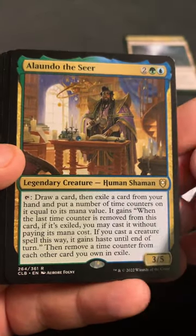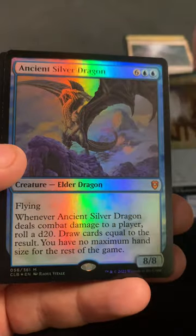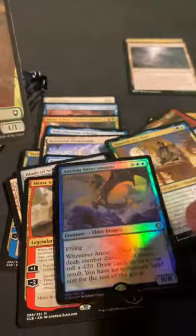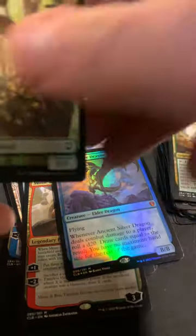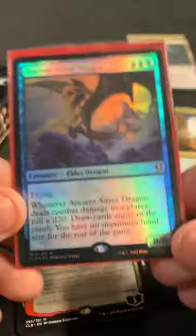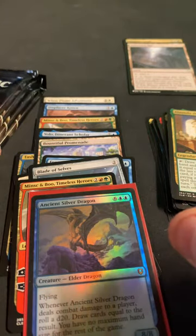Alondro the Seer - hey, that's a really nice hit. I know the foils aren't worth crazy money in this as a premium, but wow. That's a super nice pack - a Dragon and a Minsk and Boo.